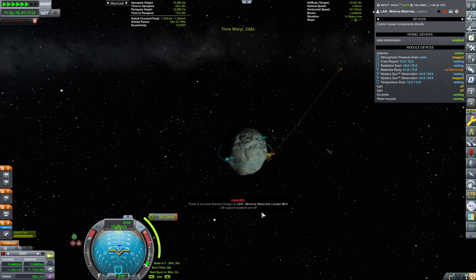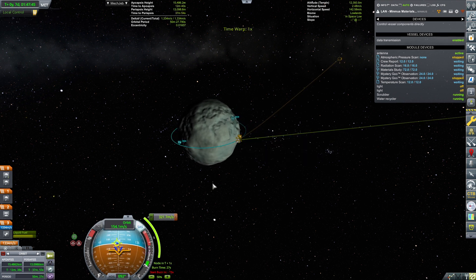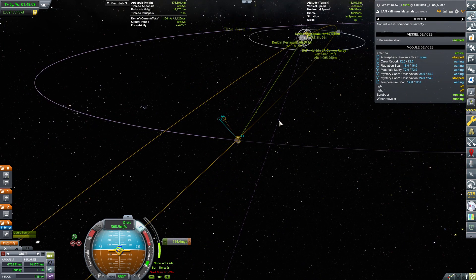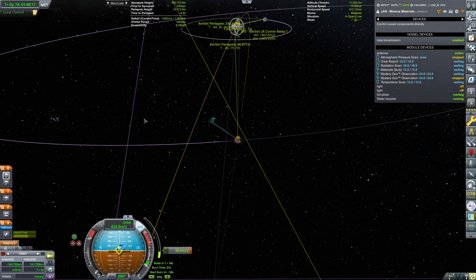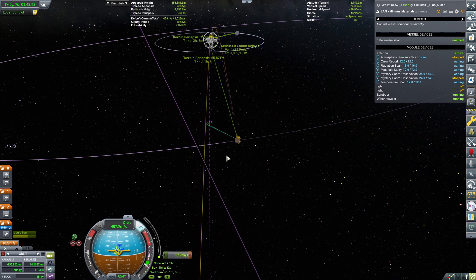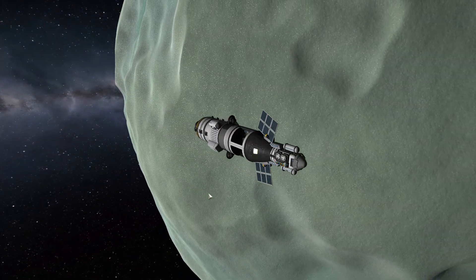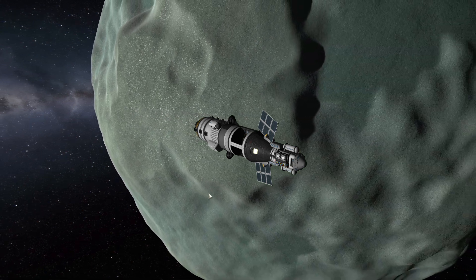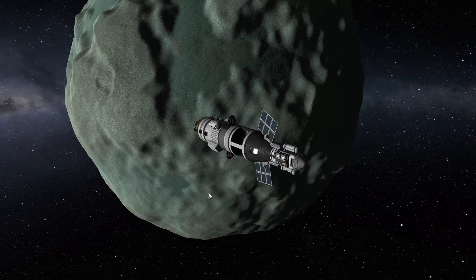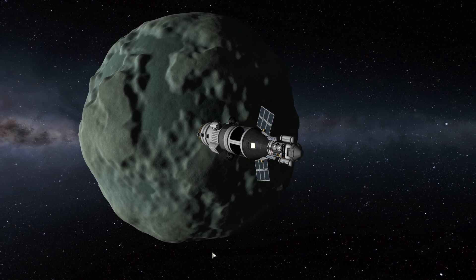The burn will be in 31 minutes and 10 seconds. But there is no electric charge left! Accelerating - we've passed our burn time! Come on, burn! After a bit of frantic fiddling, periapsis is going 180, 170, 150, all the way down to around 66. Now let's watch as we leave the Minmus sphere of influence - bye bye Minmus! We've gotten some much needed science.